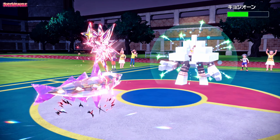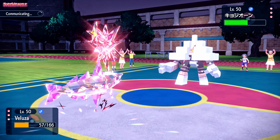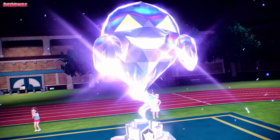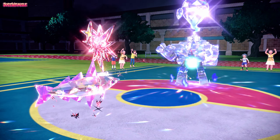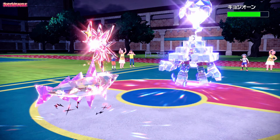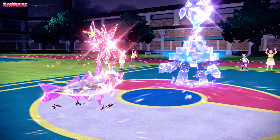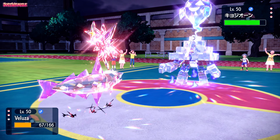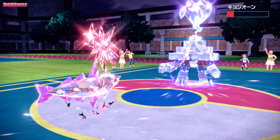We go for another Aqua Cutter. They Terastallize Garganacl into Ghost type, which means our Aqua Cutter actually does less damage this turn due to the type change. Now they go for Recover — that's what we've got to deal with, a Garganacl we can't break through. We go for Night Slash — it's Tera-boosted and nearly gets the KO, as we get a critical hit due to the high critical hit ratio. They go for Salt Cure.